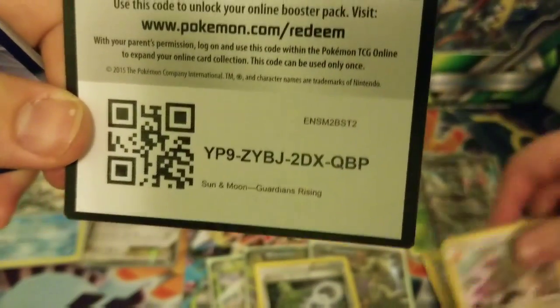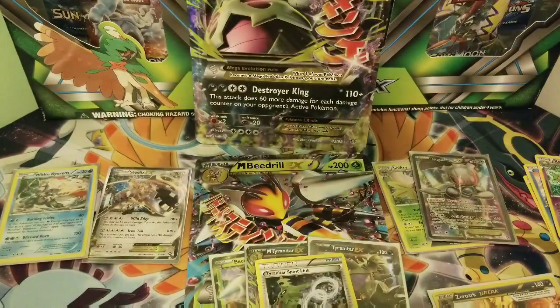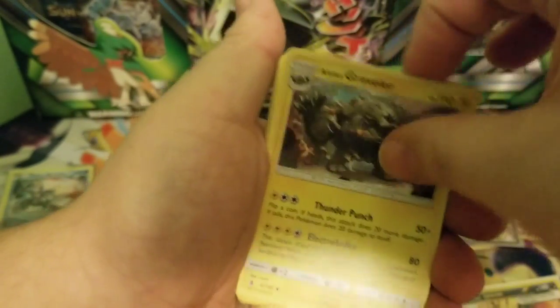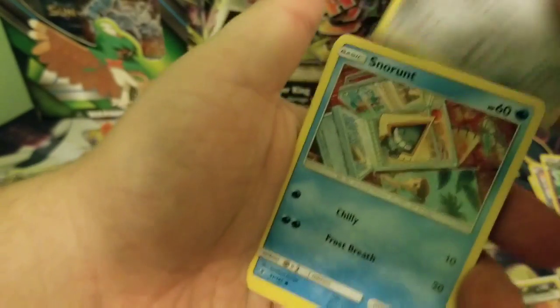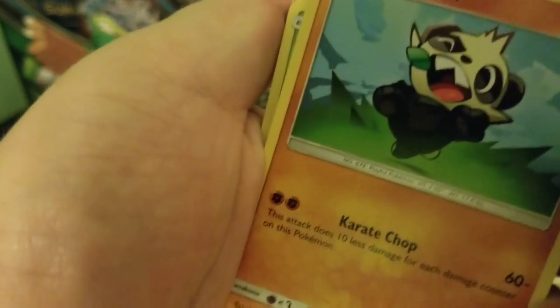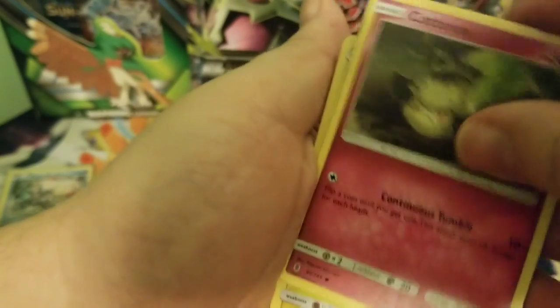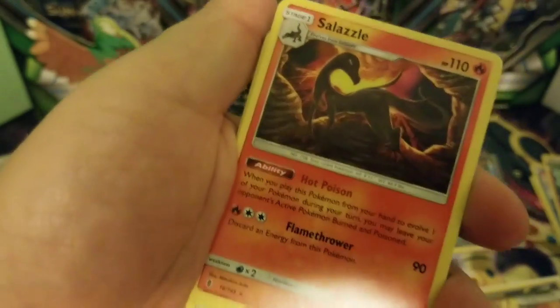Got the Guardians Rising one — look at that. What the heck was that? It's a code card. Got the grass in — Lombre and Graveler. Alolan Sun. Sunne. Munchlax. Snowrunt. Panjam. Bellsprout. Lombre and Graveler Reverse. Samazzle.